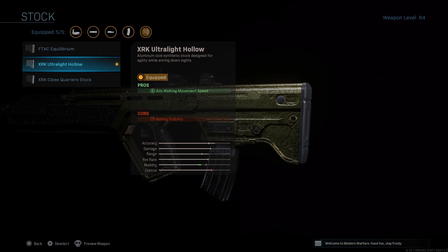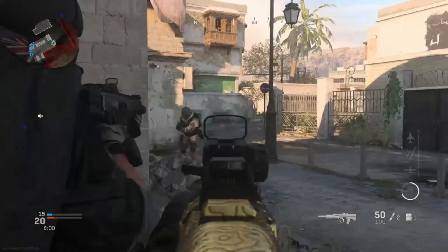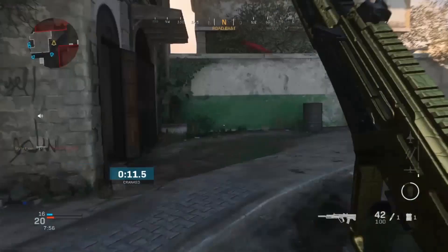For the stock attachment you want to use the XRK Ultralight Hollow. This stock increases your aim walking movement speed, which is great for strafing in gunfights and making the enemy miss his shots.